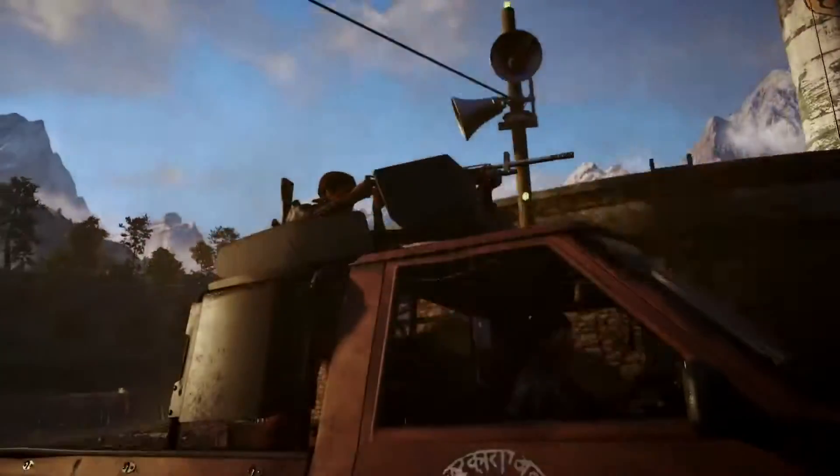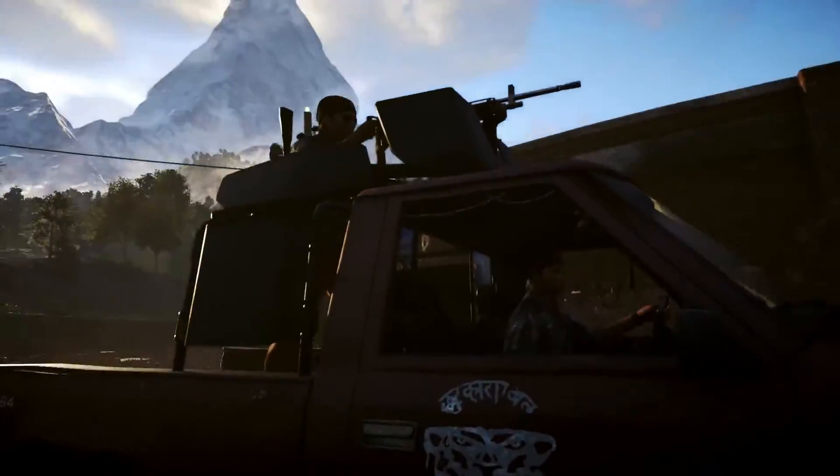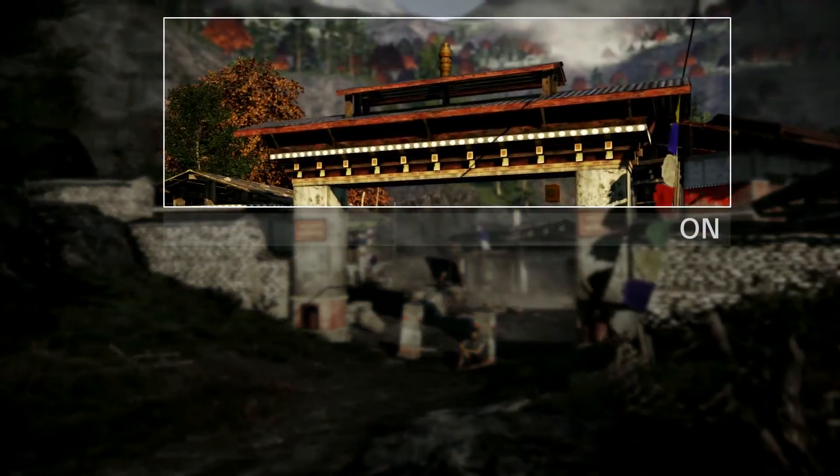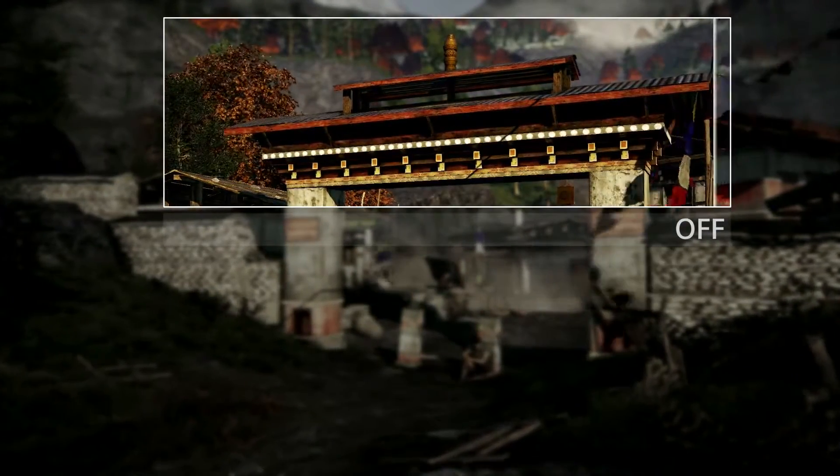TXA, or Temporal Anti-Aliasing, creates a smoother, clearer image than any other anti-aliasing solution by combining high-quality multi-sample anti-aliasing, post-processes and specially designed temporal filters.